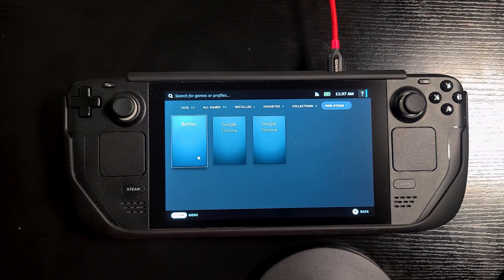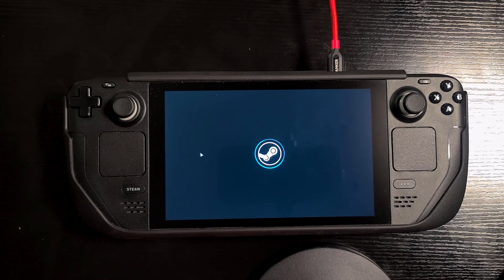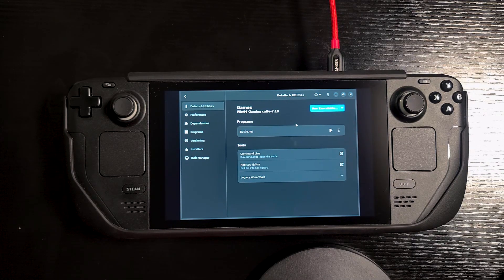Now we'll head back over to SteamOS gaming mode and launch it there. When you first try to open the game in gaming mode, it might appear like it's not going to open — it took a while the first time but it did eventually open, so just be patient. At first I thought it wasn't working in gaming mode since it launches fine in desktop mode, but it kind of looked like it wasn't going to open. Just give it a minute and it should open for you.